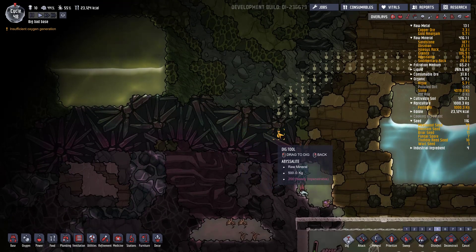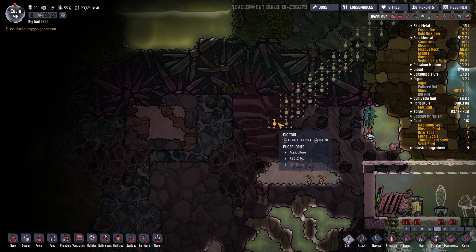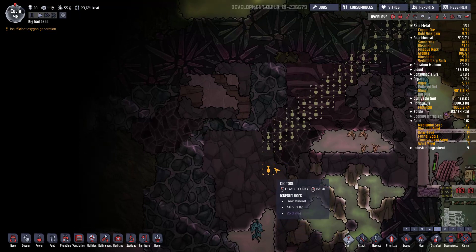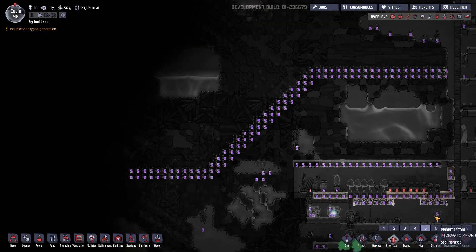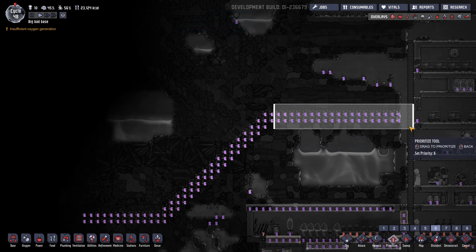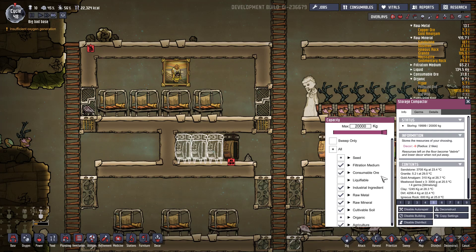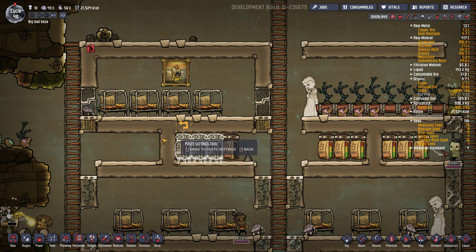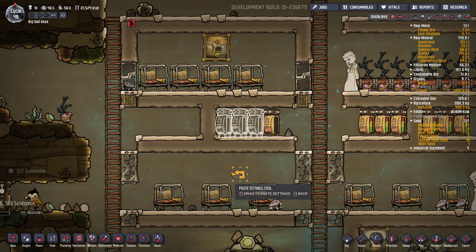On a là aussi éventuellement. J'aimerais bien de toute façon explorer à gauche donc je pense qu'on va descendre. On va récolter un peu de charbon et je vais aller chercher ce patch ici d'algues. Je vais mettre en 6 histoire que ça se fasse avant les autres trucs moyennement importants.